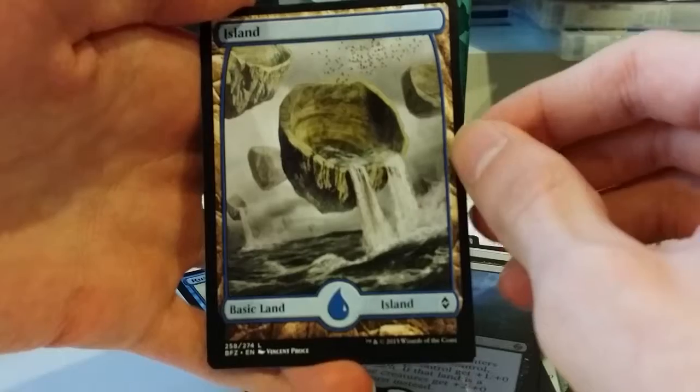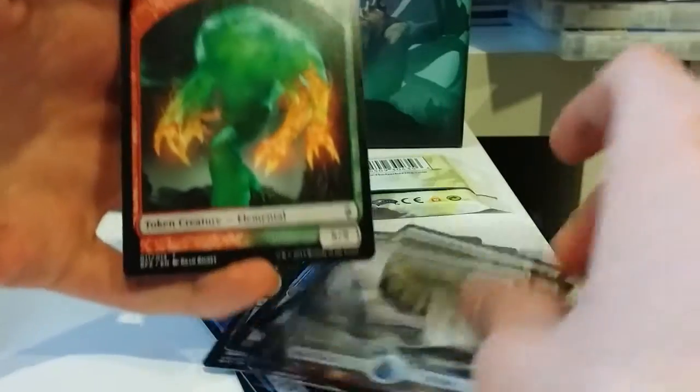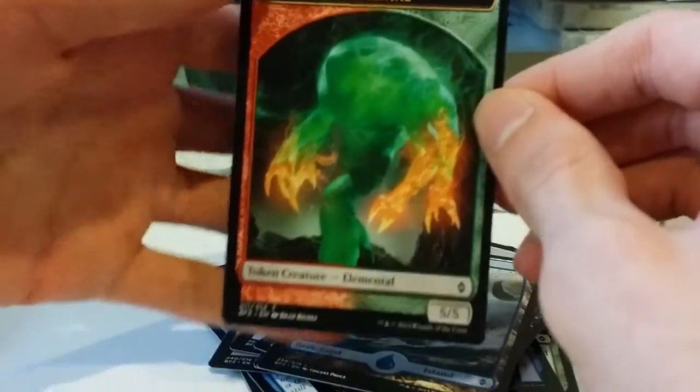Let's see what we've got for our land. We have the Bucketland from Vincent Preuss. And hey, an Omnath token — always good times.